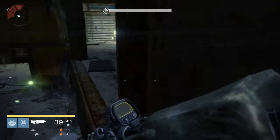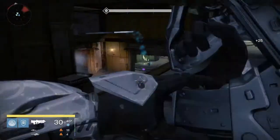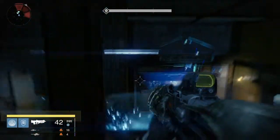I recommend using at least one solar weapon because there are shanks that spawn in the first few rooms. Those first few rooms aren't too hard, really. Stay back in that room and watch out for shanks — that's about it.